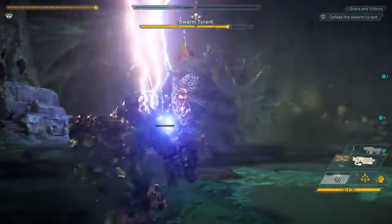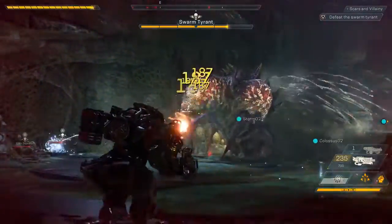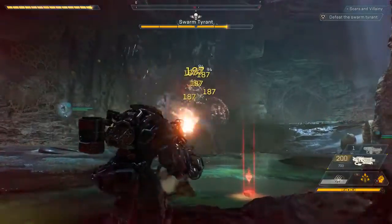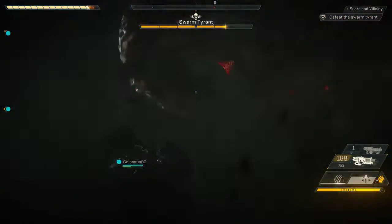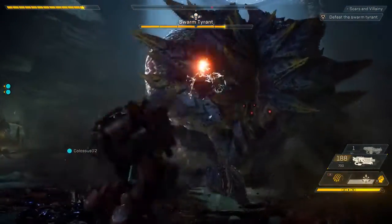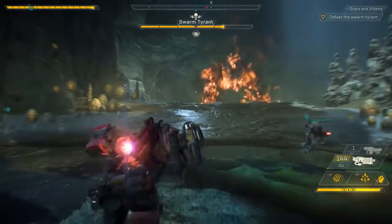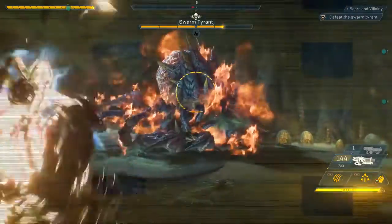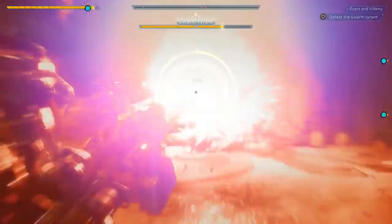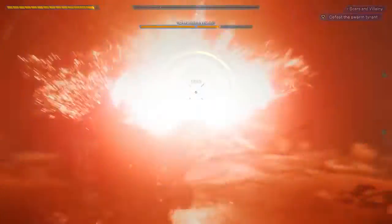But the Swarm Tyrant is back. Jen's got to get out of here — she's going to take a lot of damage. Scylla set the Swarm Tyrant on fire again, and then every Javelin has a powerful ultimate ability that can turn the tide of battle in your favor. But this battle isn't over yet.